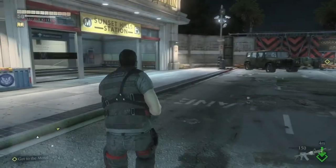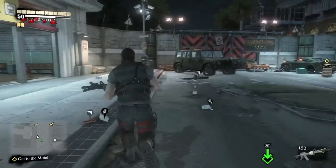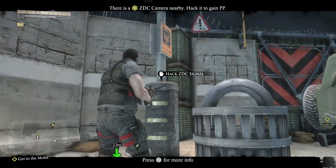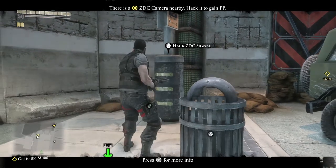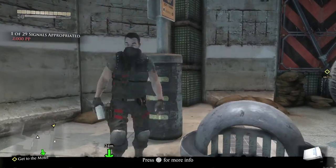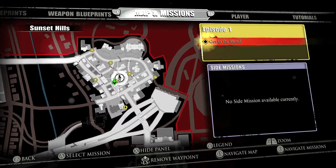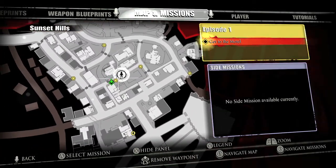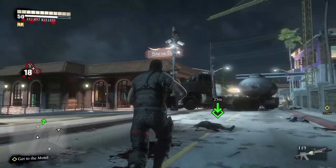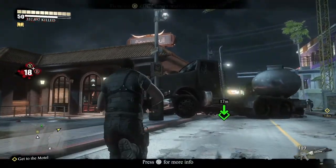We will be starting off in Sunset Hills. There are going to be 29 cameras. The first one will be by the train station. What you want to do is go up to it and hold the B button to hack it. They will be on street light poles and are pretty easy to find because they are marked on your map, so just look for the yellow circles with the black circles in them.